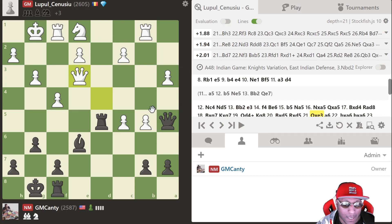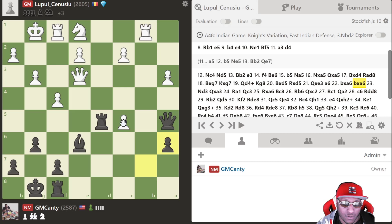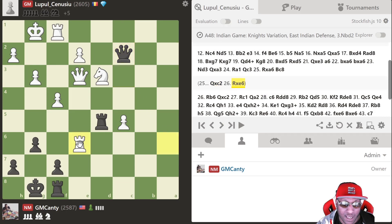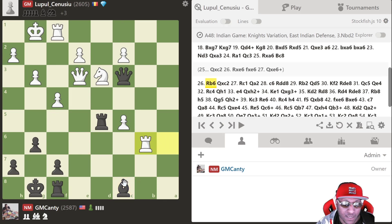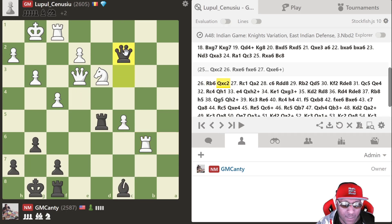I'm down three pawns but the engine evaluates it as plus 1.6 because of piece activity, and I can win some pawns back. I play a6 immediately — if he takes, I've got two pawns threatened. He realized the knight was garbage so he put it on knight d3. I took on a3, won a pawn back. He played rook a1. I put my bishop on c8 — the engine liked bishop h3 much better — because I wanted to get the bishop on that diagonal. I took, and now I'm not down so much.